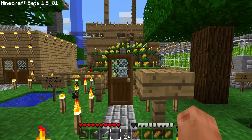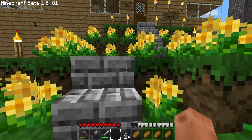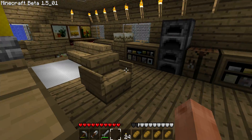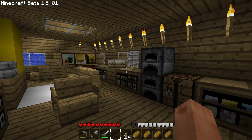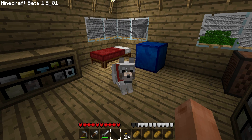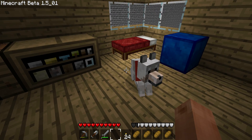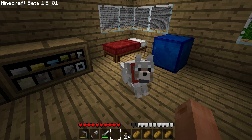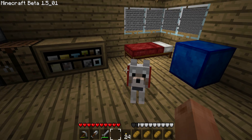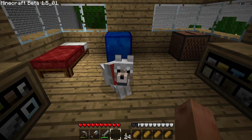Let's go to my house. This is my house, where I live in, obviously. Here's my pet. I don't know what to name it — can you think of a name for my dog please? Cause I don't know any.